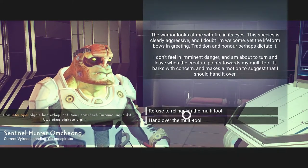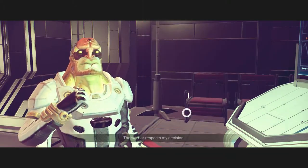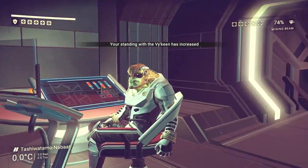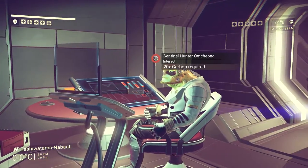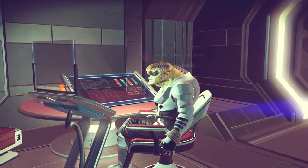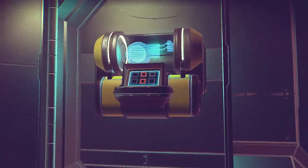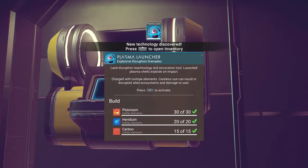I'm sorry — I am not giving him my gun, there's no way. The warrior accepts my decision. Nice — okay. We can learn another word if we interact with him again. Oh, is this another technology we're going to learn? Plasma launcher — explosive disruption grenades. Press L1 to activate. Oh, so we can actually do that now!